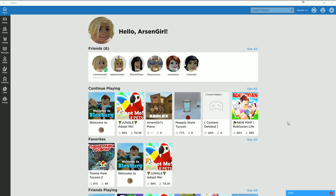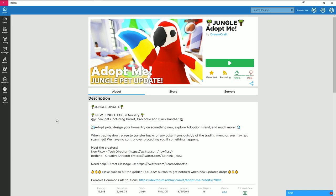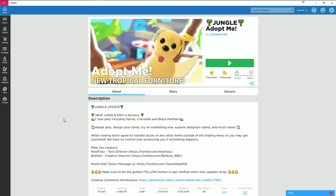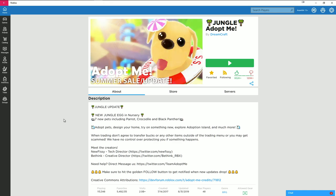Maybe I'll choose to become your friend in game — you never know! Let's get started. Jumping in with jungle pets: the jungle update features a new jungle egg and nursery, seven new pets including the crocodile and black panther, plus you can adopt pets, design your home, and explore adoption island. When trading, don't agree to transfer bucks or any items outside of the trading menu or you may get scammed.